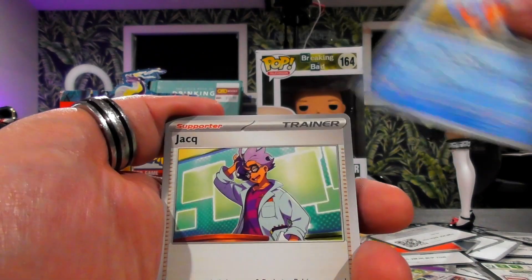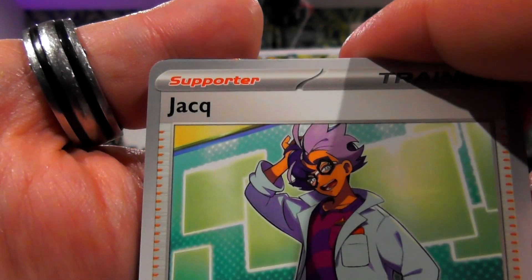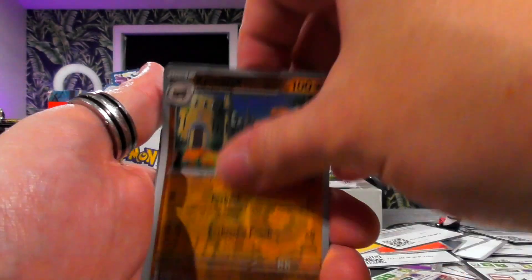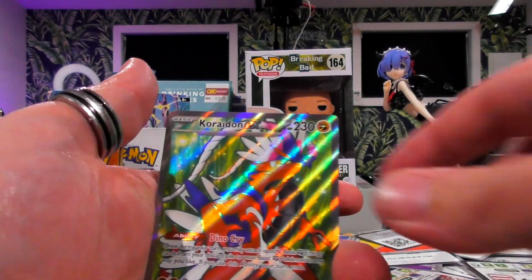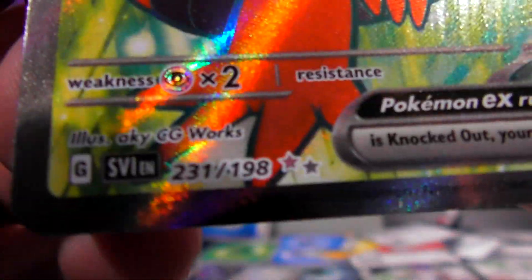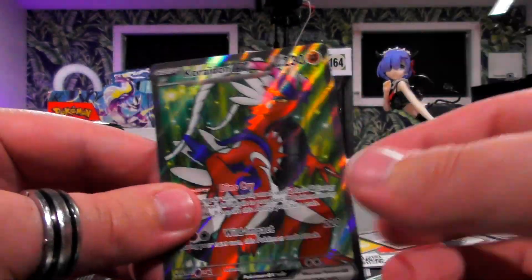Tatsugiris not a small catfish. Jangmo-o? I don't know how to say that name. Not a Capsakid. Klawf. Toxtricity — ay, there's my guy! Full art! As you can see, that's a secret rare. Right on that full art — very pretty.